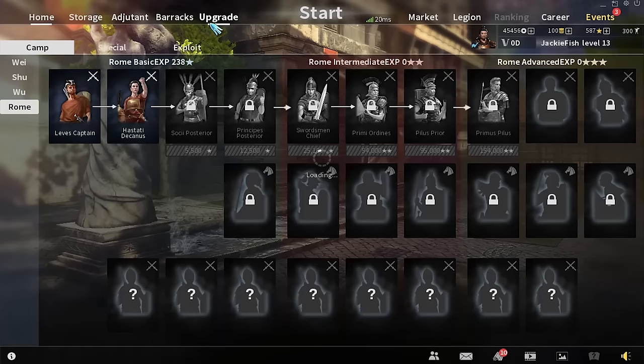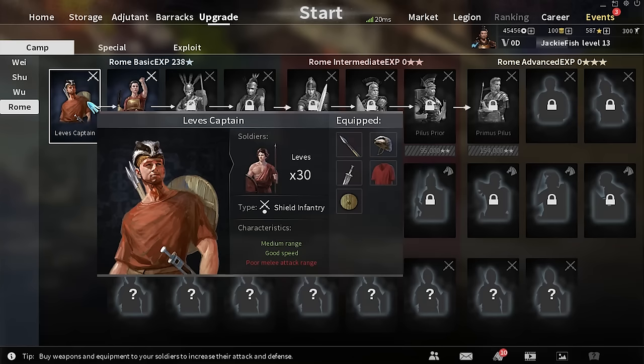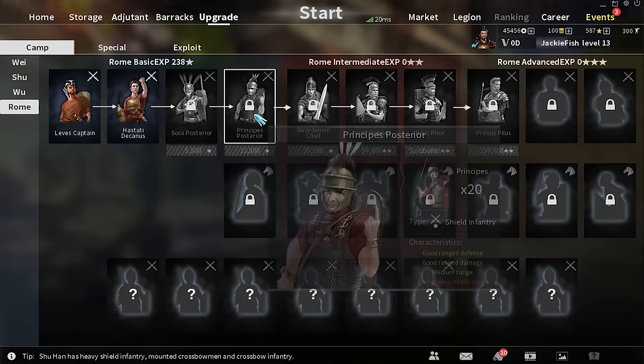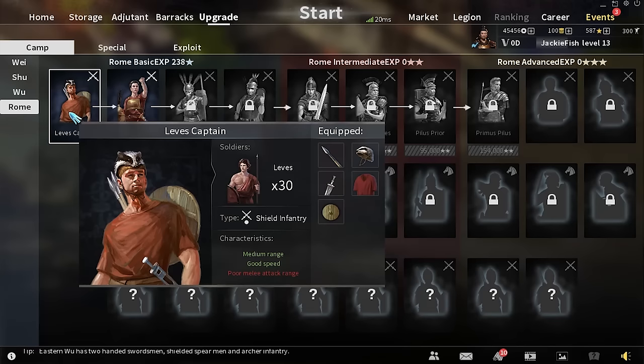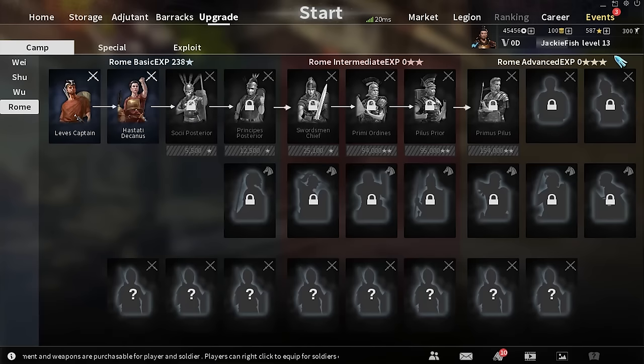Another great change is they've combined tiers of units with experience. Previously — and with a lot of free-to-play games — experience is locked to one unit. But Tiger Knight has made it so your experience is shared across the tier. So all my Roman basic units share the same experience pool. If I play Levy Captains and have my Hastati unlocked, all the XP I earn can be spent upgrading the Hastati too. It makes the game feel a lot less grindy.